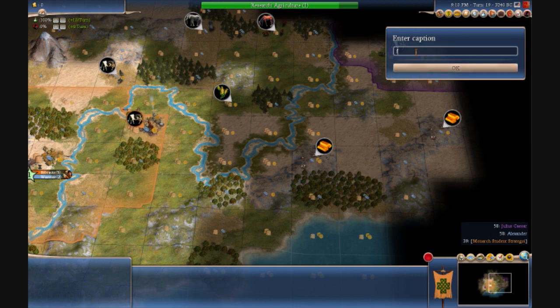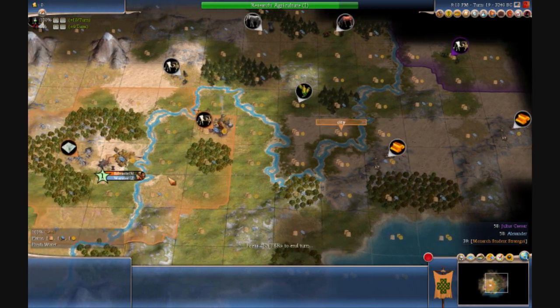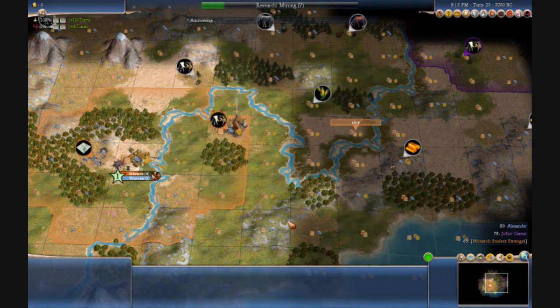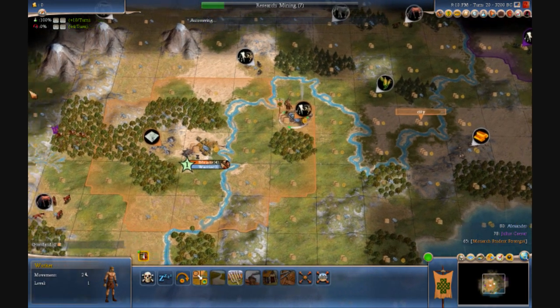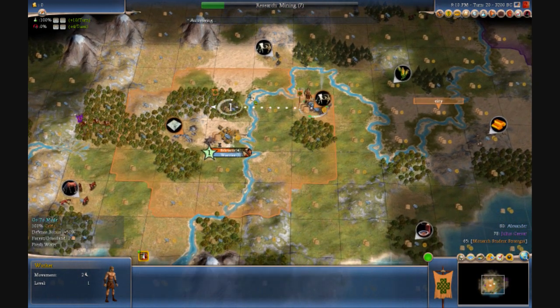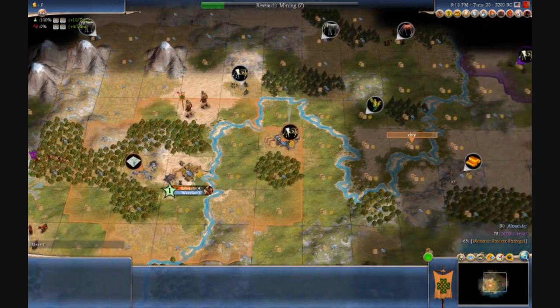I'm going to go ahead and place a dot mark there. Alt-S is the hotkey, in case you didn't know. There we go — finished Agriculture. Go farmers! We have access to cow through the river. I thought you had to have Sailing to use rivers as a road, but I'm not complaining. So the next thing for me to do is to move up here and build a farm.